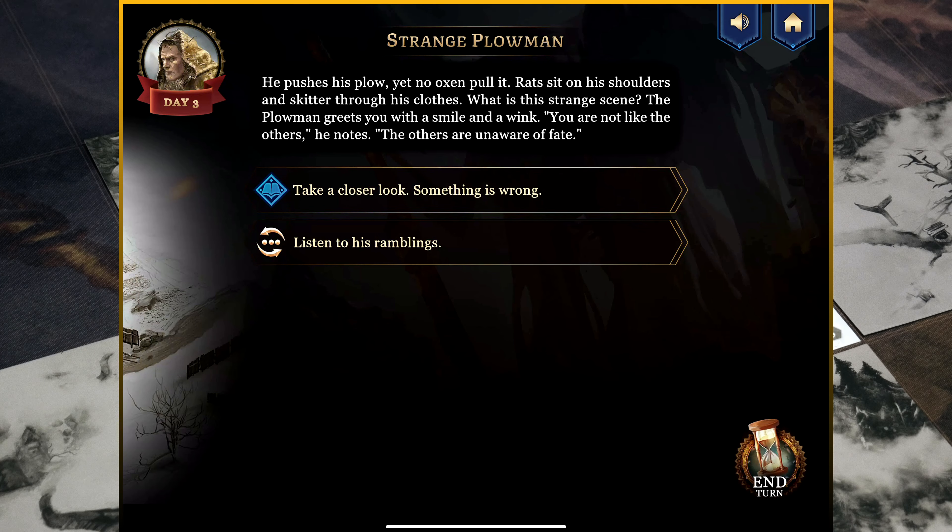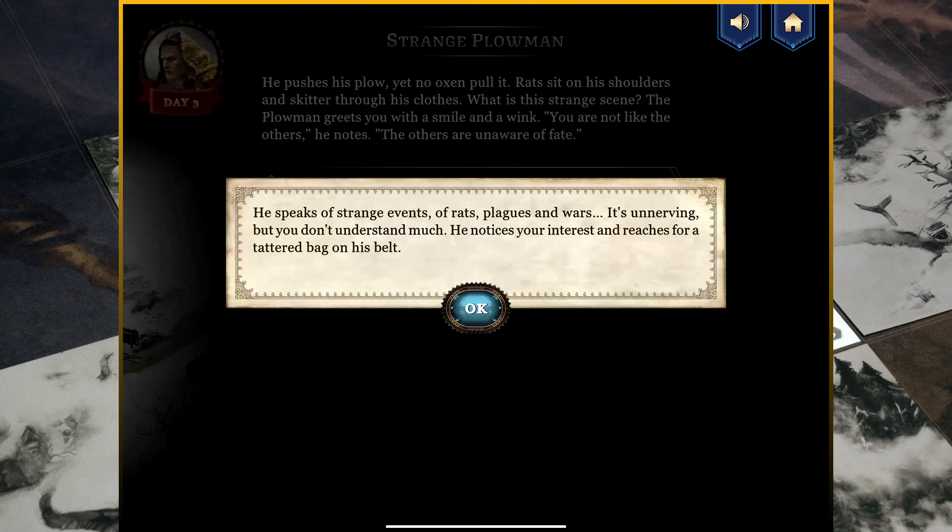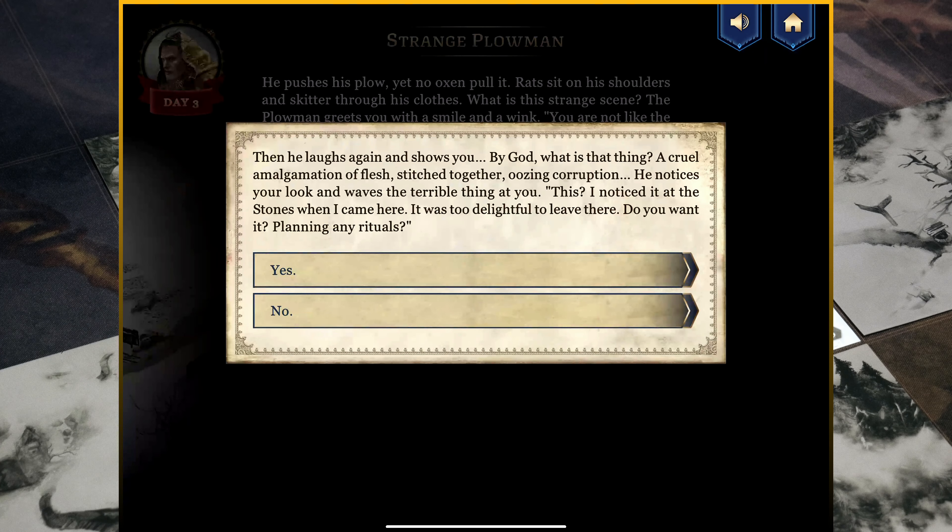Let's visit the strange plowman. He pushes his plow yet no oxen pull it. Rats sit on his shoulders and skitter through his clothes. The plowman greets you with a smile and a wink: 'You are not like the others — the others are unaware of fate.' There are options: take a closer look at something that's wrong, or listen to his ramblings. Let's listen to his ramblings. He speaks of strange events of rats, plagues, and wars — unnerving, but you don't understand much. He notices your interest and reaches for a tattered bag on his belt. A cruel amalgamation of flesh stitched together, oozing corruption. He says: 'I noticed it at the stones when I came here. It was too delightful to leave there. Do you want it? Planning any rituals?'